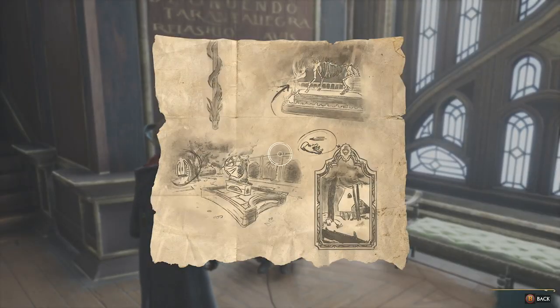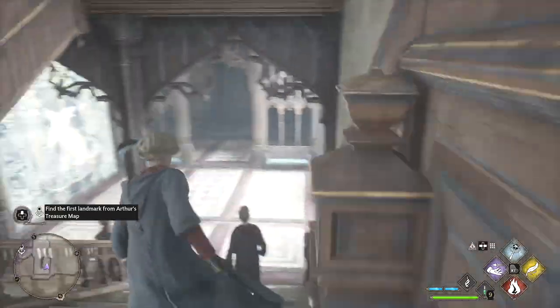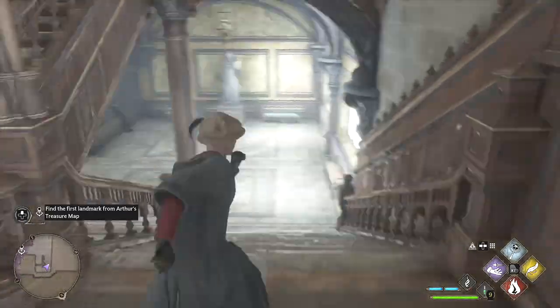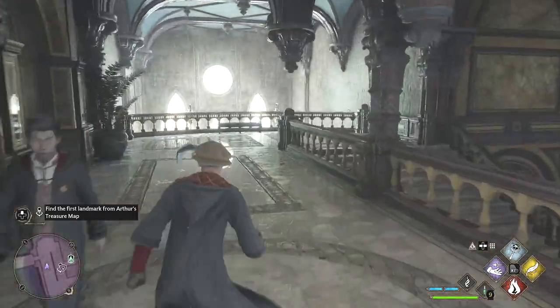He gives us a map — you can look at the map — and then I'm just going to show you where to go. Talked to him, walked back down the stairs, and then go down the stairs again. We just kind of follow those purple zones until we get to where we need to go.